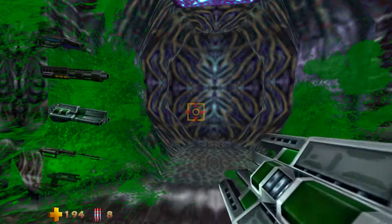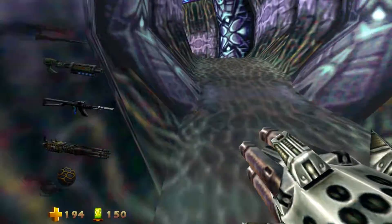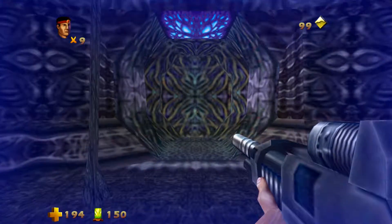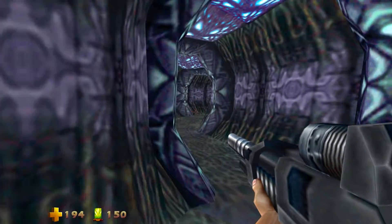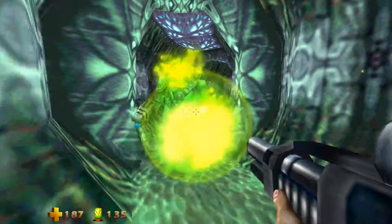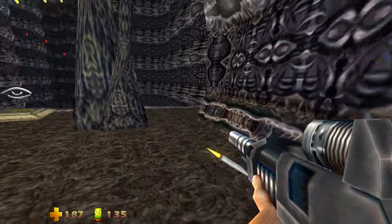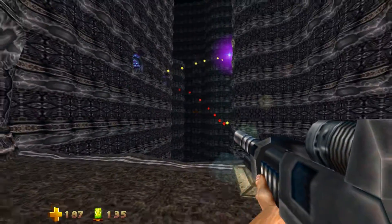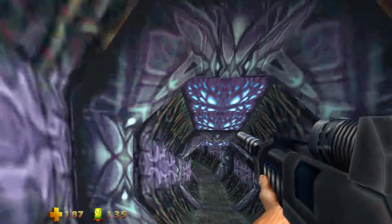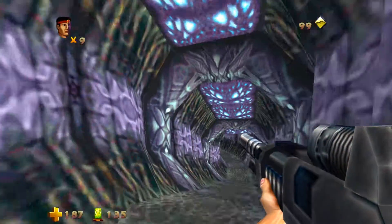Whoa, hey — you just sat there with your egg, of course I'm gonna kill you. All right, what the heck is over here? Oh, this room — I remember this. But as you can see, we can't go in here, we need that talisman which we do not have. I don't remember what's in there, it's like a lot of bonuses though. We will definitely be back.